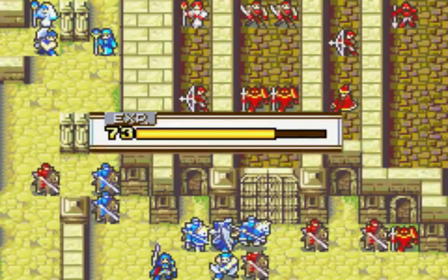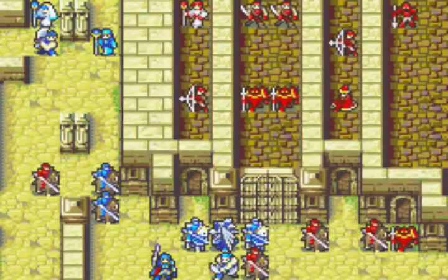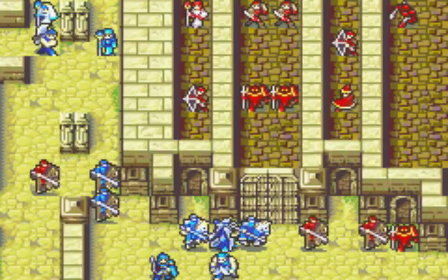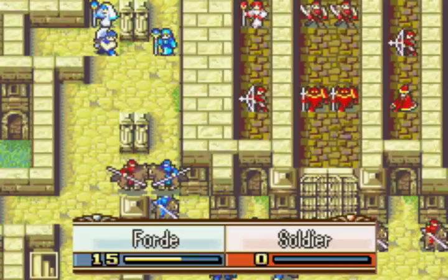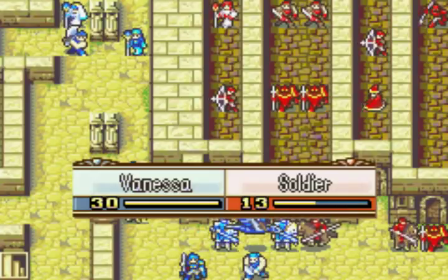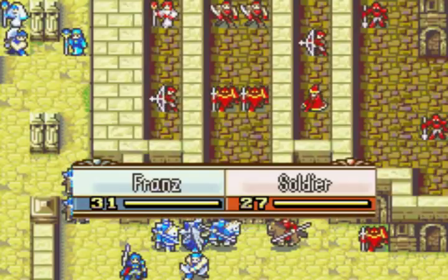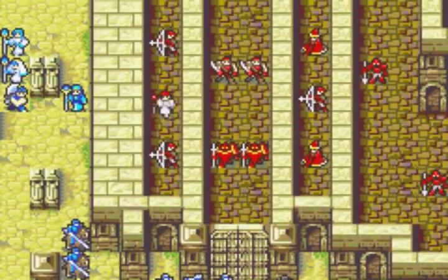This soldier had a door key. Looking back, I think it would have been possible to save this door key and prevent a headache later, by having Colm open this door and keeping that door key. But the way it is, I'm just using the door key here to open the door. Not sure how I would have managed to get Colm over here, but maybe instead of Ross somehow.